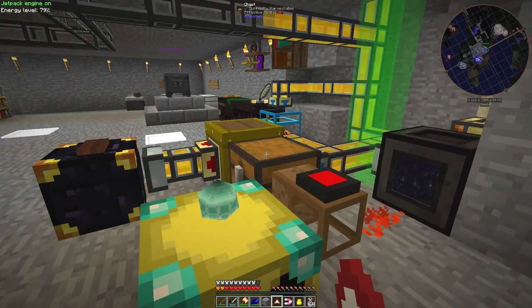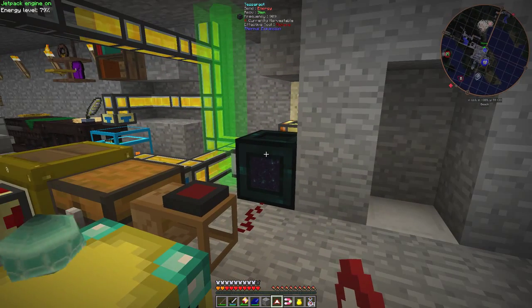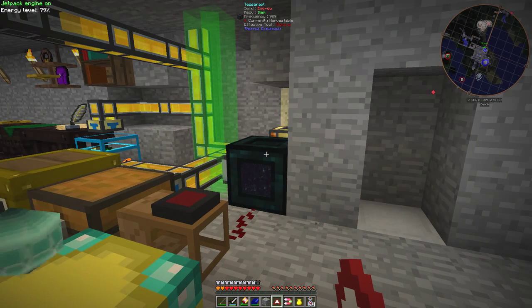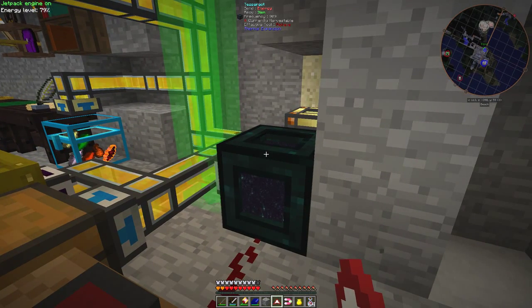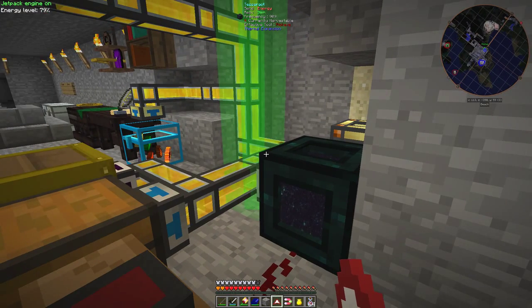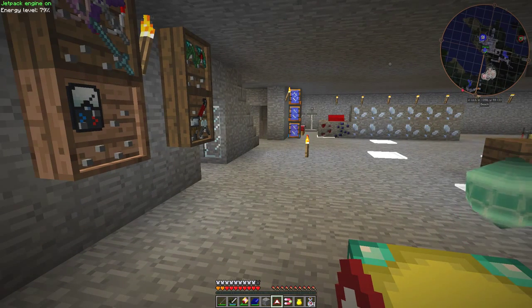Downstairs — and you see that this chest is lit up because I've got all the redstone in there. This now turns on the tesseract, and after a while we should start getting items out from the quarry. And that's it for today, I hope you enjoyed watching. Bye bye, until next time.